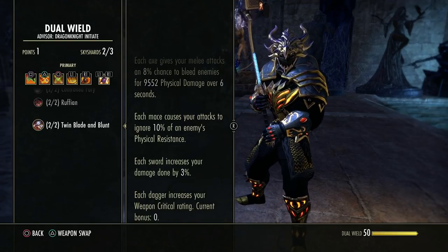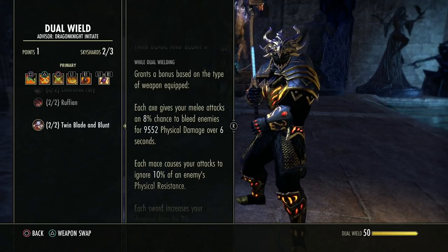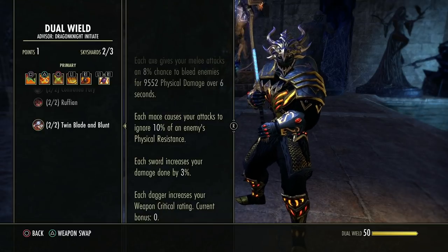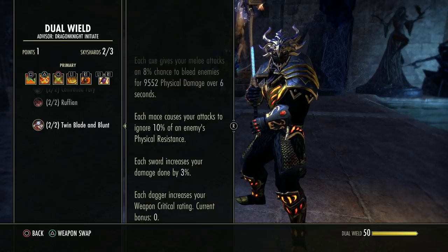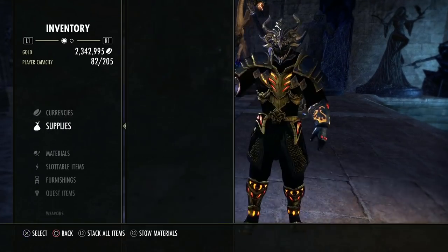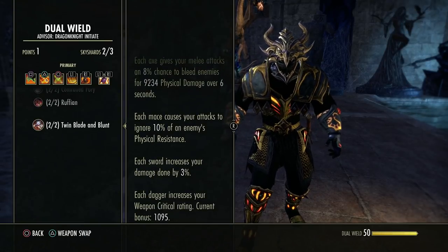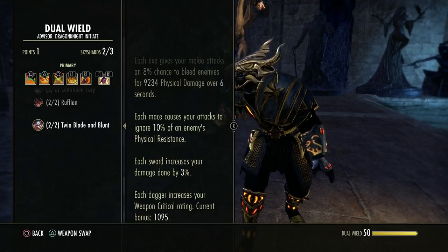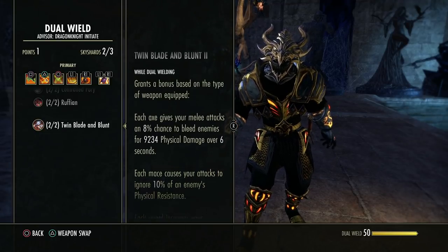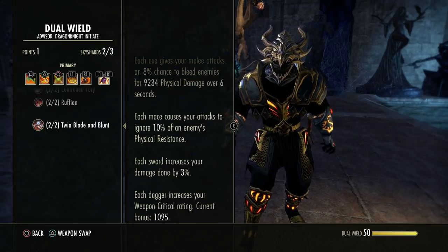Because we have dual wield, the weapon-type bonuses are halved compared to two-hander. An axe gives an 8% chance to bleed per weapon instead of 16%; maces give 10% resistance ignore per weapon instead of 20%; swords give 3% damage per weapon instead of 6%. There is one extra type — a dagger increases your weapon crit rating by 1095 per dagger, doubling with two daggers.